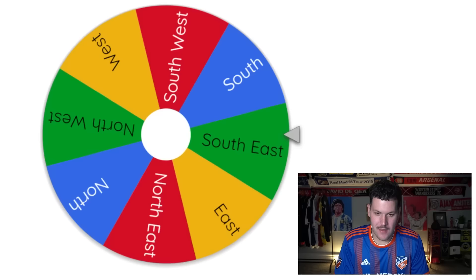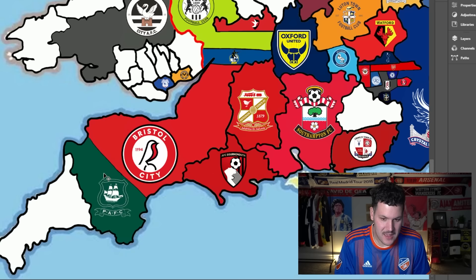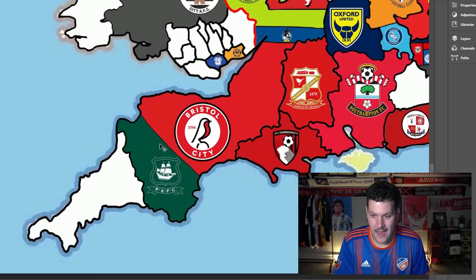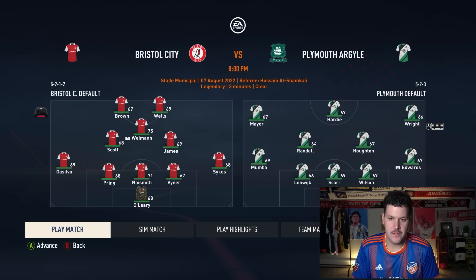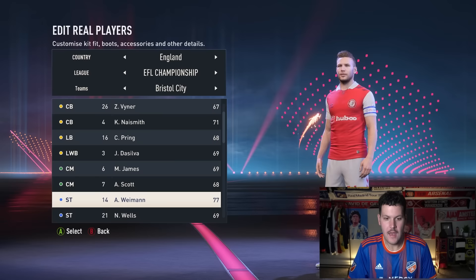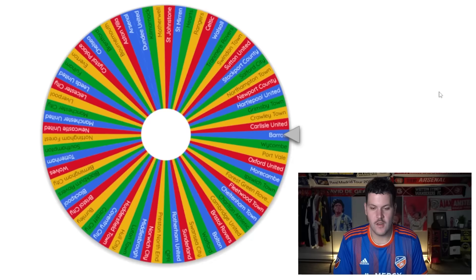Plymouth Argyle come up — they head north toward Bristol City. If Bristol win they get Plymouth's best player plus an upgrade for surrounding the territory. If Plymouth win they get the upgrade. Bristol City — already with Brown from Exeter — have Weimann at 75. Bristol win 1-0 through Sykes. Goalkeeper Matt Cooper joins Bristol City from the League and Weimann goes up to 77 overall. This entire southwest corridor is now Bristol City's.